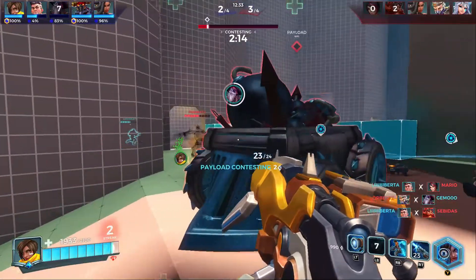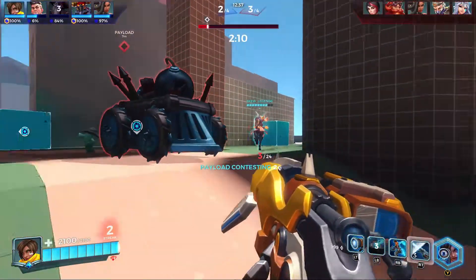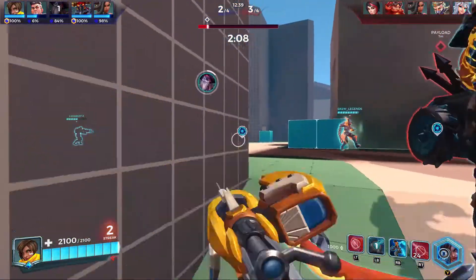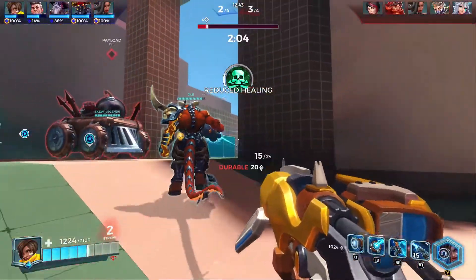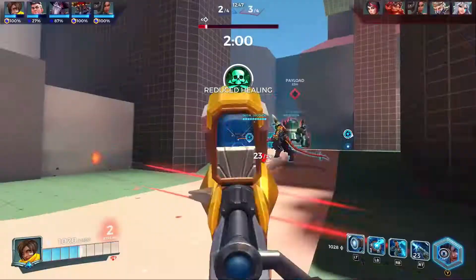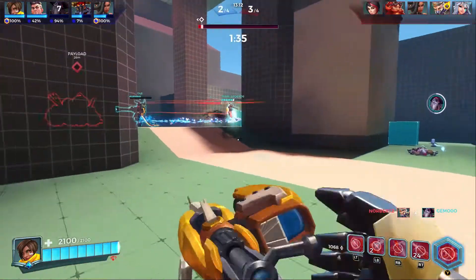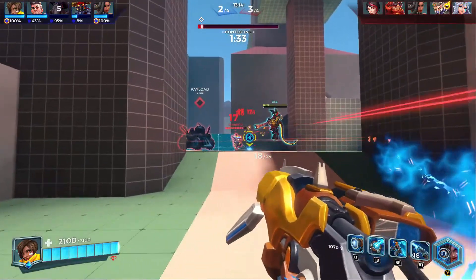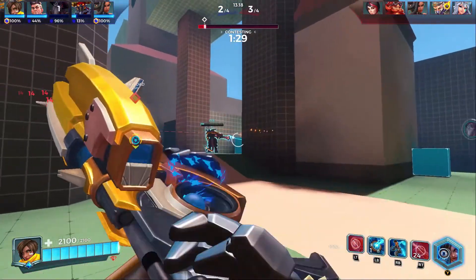This next play — I should have paid attention. I thought Koga was running back to spawn, but he wasn't. What he actually did was flank the hell out of me. I focused on the point, and then if you look again, he's just right next to me. Come on, Koga. I'm trying to finish him off — will I succeed? I don't think so.